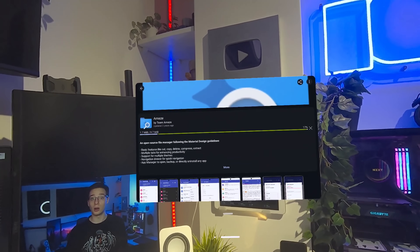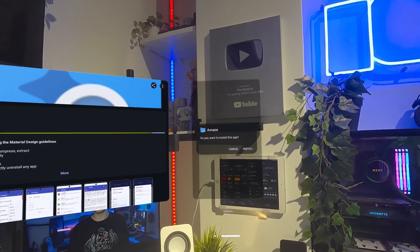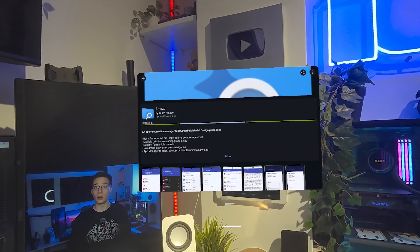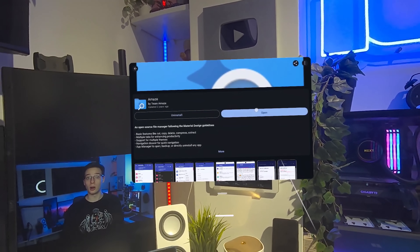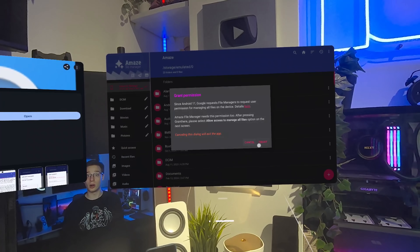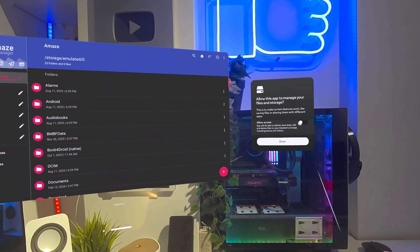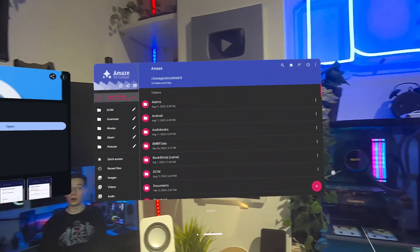It might ask you whether you want to allow installing unknown sources apps — you'll need to tick this to allow it. Then go back and press install again. Once Amaze File Manager is installed on your quest, you'll be able to access folders just as you would on a computer. Very handy in case you want to do file management right there on your quest, since not all file extensions are supported inside the default file manager, and you also can't install APK files from the default file manager. This opens up the floodgates for a whole ton of new applications.